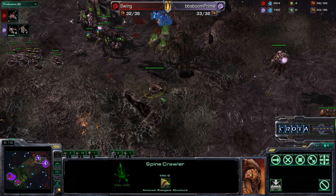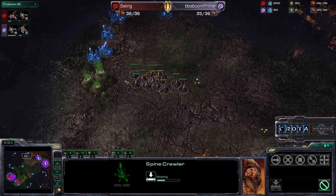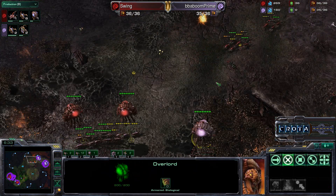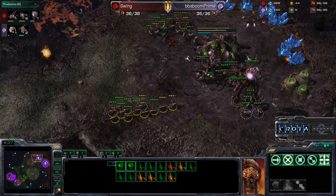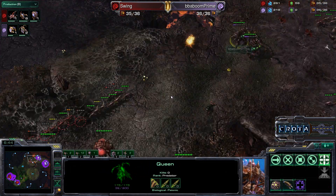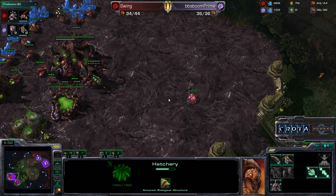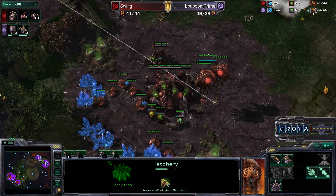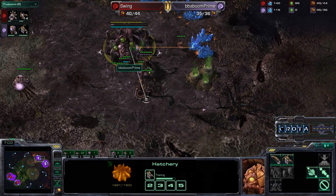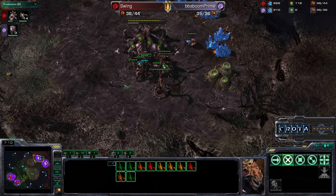The Spinecrawler will make its way down and perhaps root itself here to prevent units from running by. Zerglings are running around over here as well, and they'll be able to come up that ramp in just a moment. Both sides spot everything, and the Zerglings are once again in full retreat. Both sides engaging — and there is one Spinecrawler not being used. The Queens are able to once again push this attack back. Swing has two hatcheries but only two Queens against the eventual four Queens of Baboon.